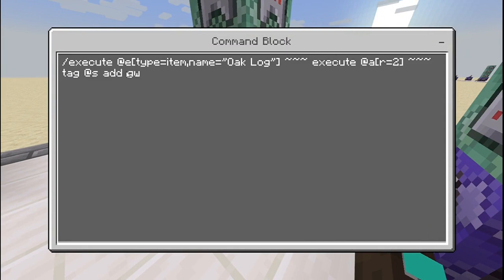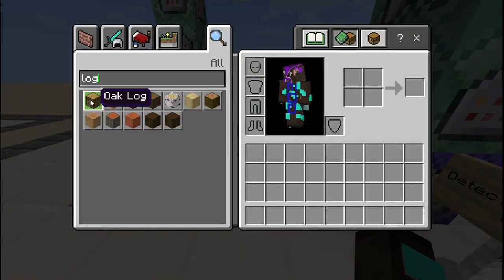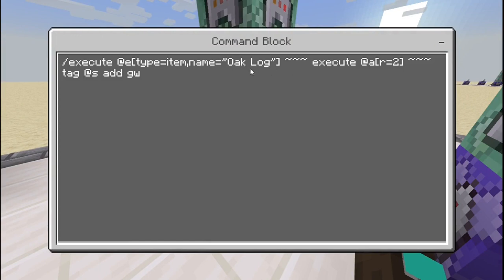The command is: 'execute as @e[type=item,name=oak_log]' — you need to write exactly how the item is named in-game within quotation marks. If you want to detect birch log, you'd write 'birch_log' within quotation marks. Also, if you're playing in a different language like Chinese, you'd have to put the item name in your language between the quotation marks.